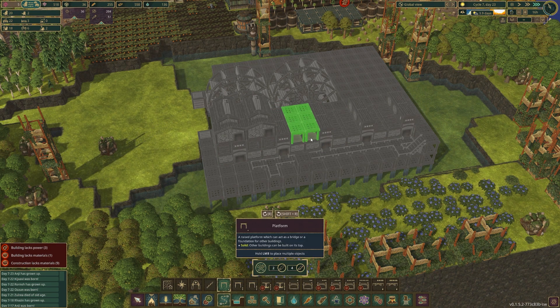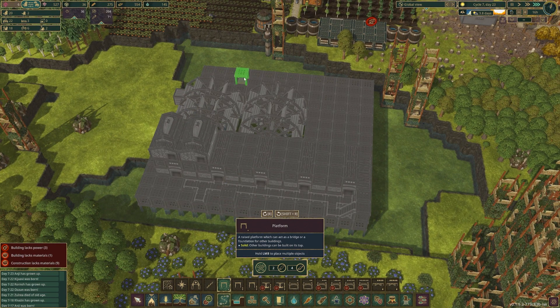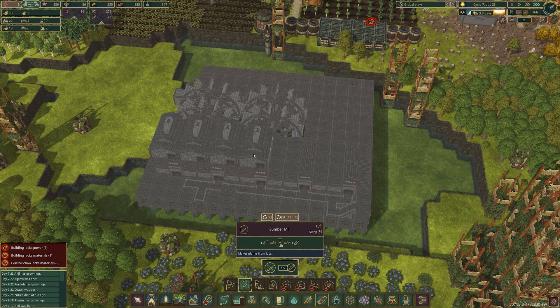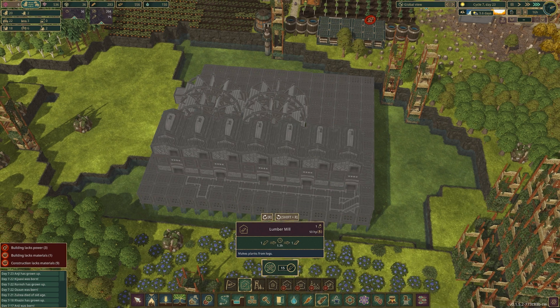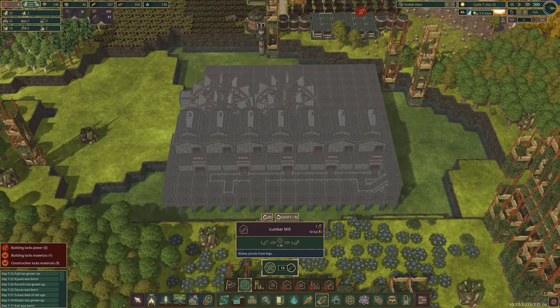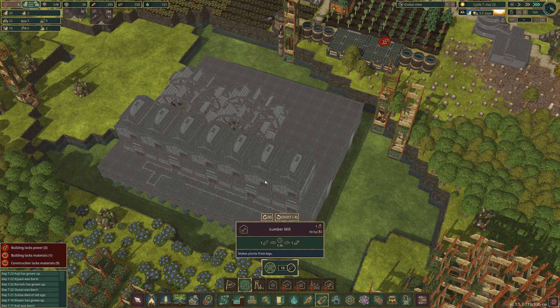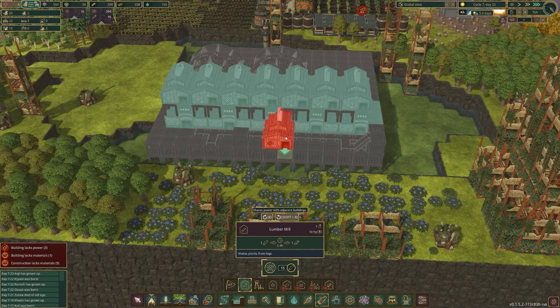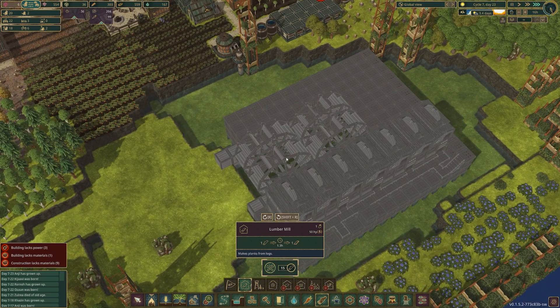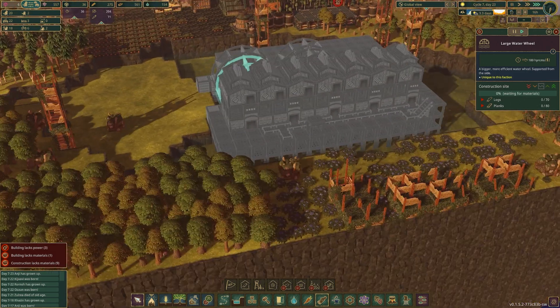Each lumber mill takes 50 horsepower. If I can get each one of these wheels to hit 500, that's nearly 2000 horsepower. Look at that — it fits perfectly. So that's seven mills. Seven times five is 35, times 10 is 350 horsepower. If we can get one wheel to do 500, one wheel can power that with change. That's crazy!